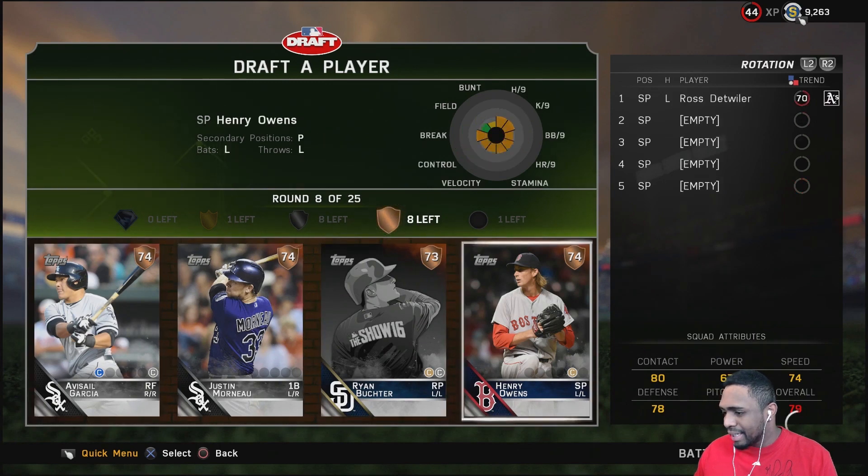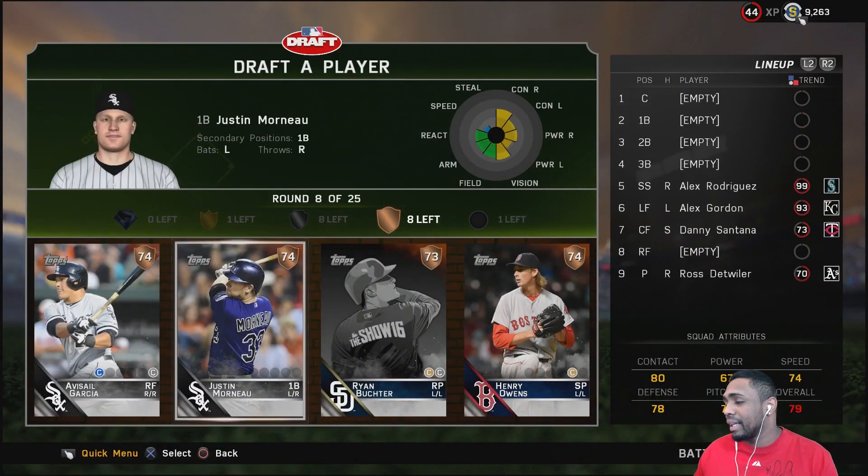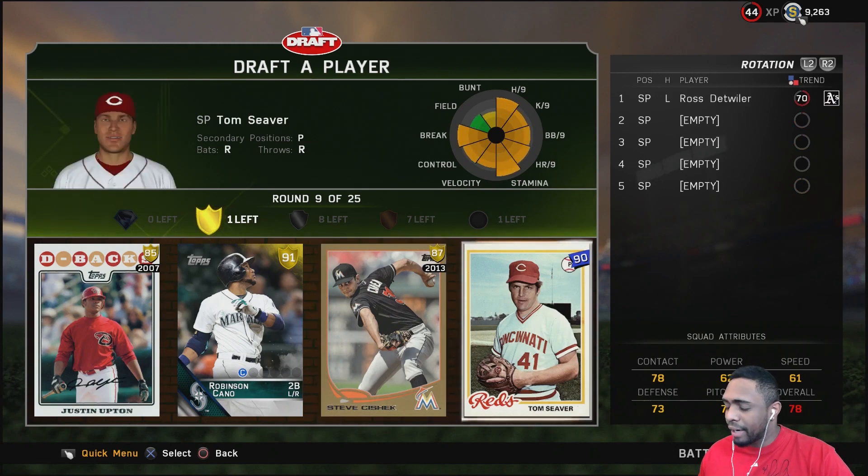Here we got Avisail Garcia again, Justin Morneau, Ryan Butcher again, and Henry Owens. What's Justin Morneau look like — 8A contact with 79 vision, that's not bad. He can definitely be up in the lineup just in case.